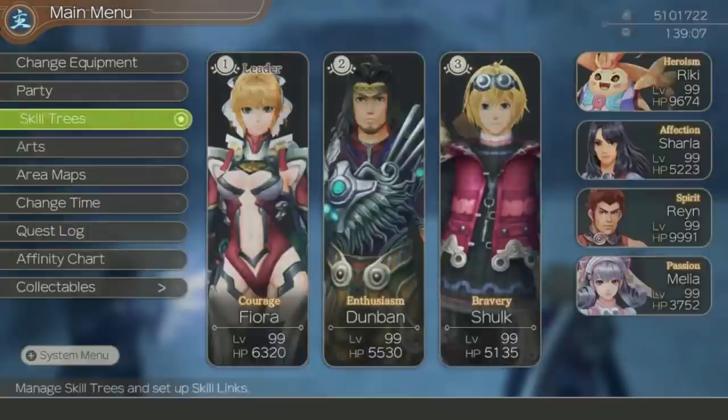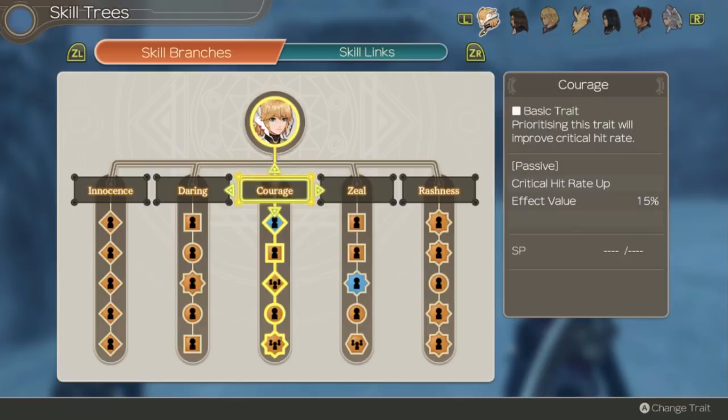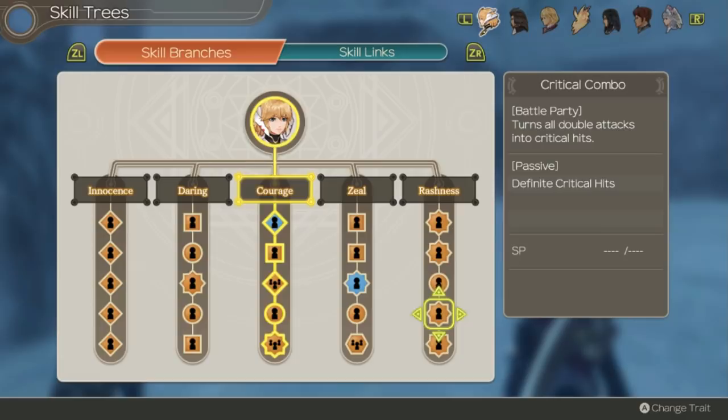As far as skill trees, her best passive effect is definitely critical hit rate from the Courage tree. Fiora is a crit machine in this game and extra critical rate is always super helpful. Not only that but she comes with some great skills — Ultimate Strike increases damage on all of her critical hits.